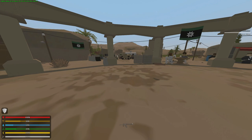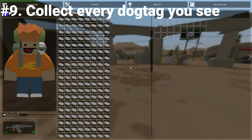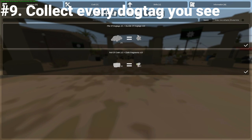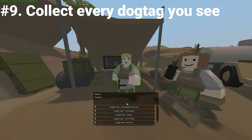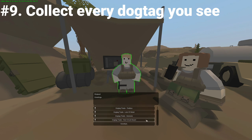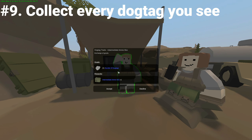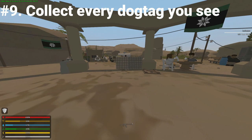Tip number nine is collecting every single dog tag you see. You find dog tags by killing military zombies, so from any military location, as long as they're military, they have a chance to drop one. To save space, you can combine them into bundles of about 10 and then combine those into a pile. With all these dog tags, you can head up to Roland and do a bunch of barters. The more dog tags you have, the more valuable his barters will be — for example, an ammo box costs just 10 dog tags, but a red circuit board will cost you 100 dog tags.